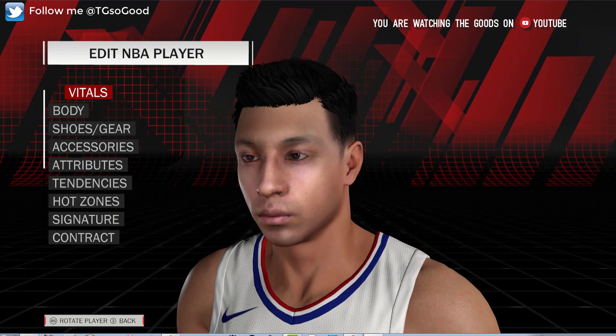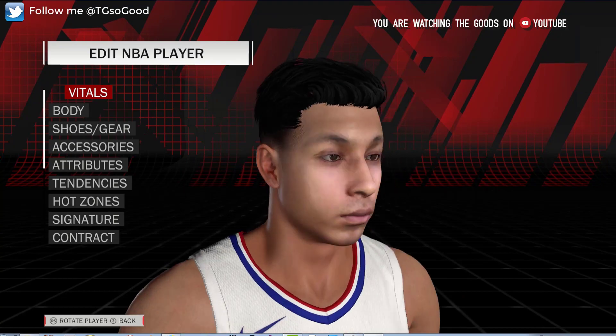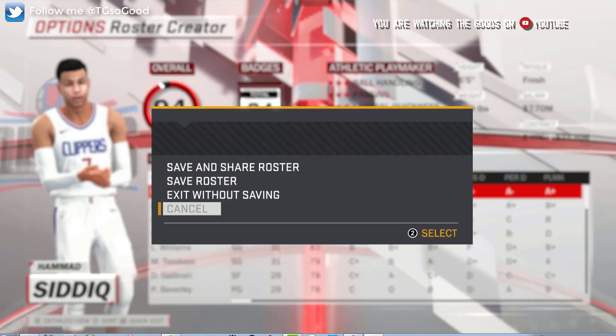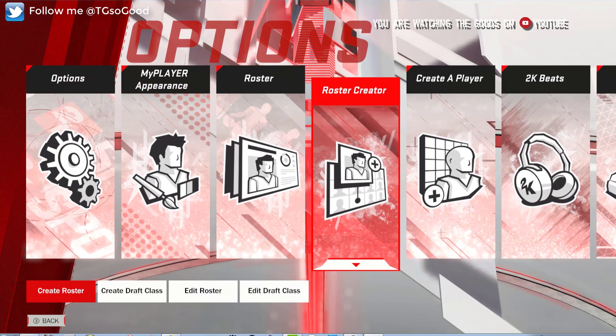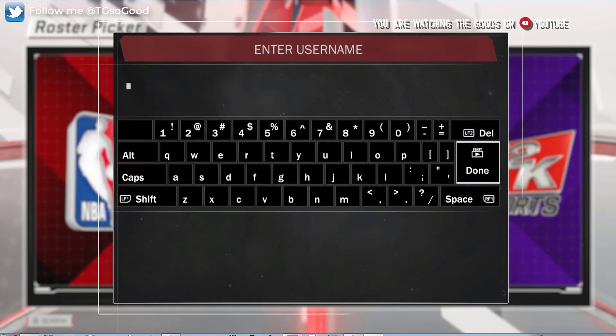As you can see here, this is his face scan. The head shape looks generic, the hair is of course the regular creative player hair, but the facial texture is where you can really tell that it's a face scan. So that was the first roster he wanted me to use.